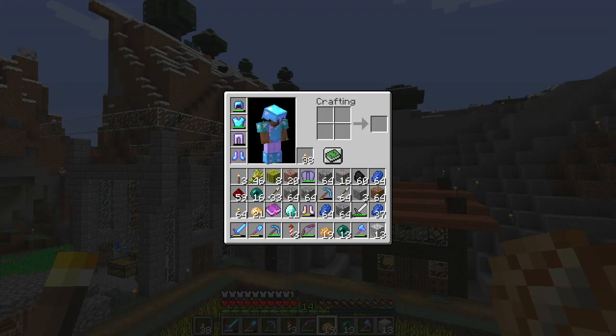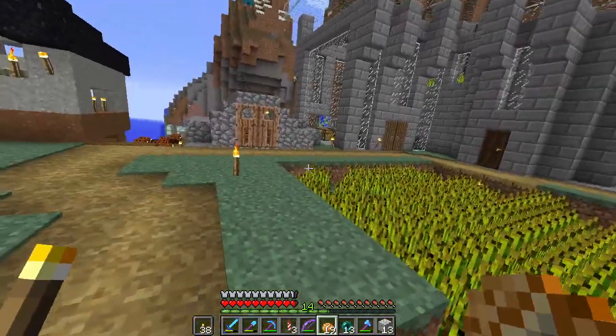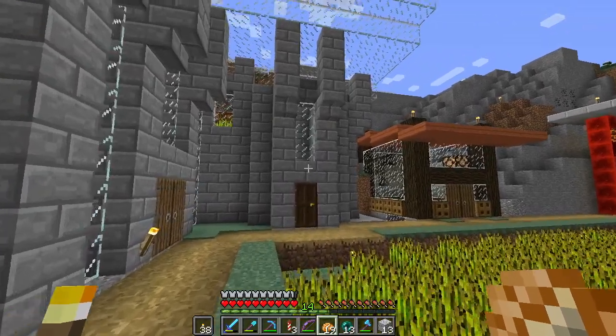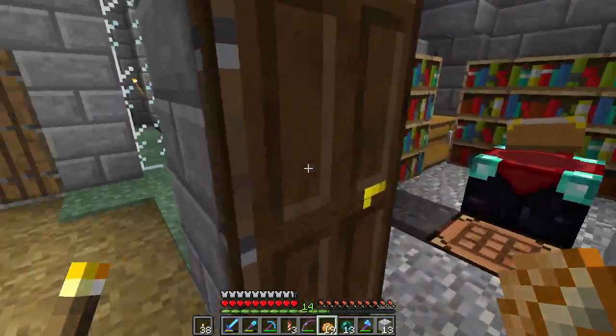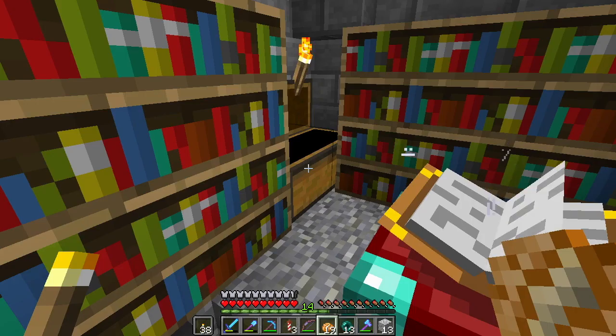We are back atop my map. Look at what we have snagged — I was down underground and I found two and a half stacks of lapis lazuli and 11 diamonds. I was thinking, where would I put this lapis lazuli? Oh wait, that's right — I actually built something worth using. And let's put the diamonds here too, in case we need to repair some diamond stuff.